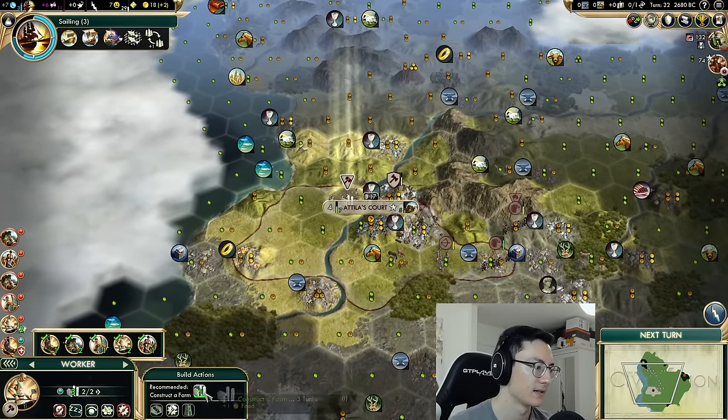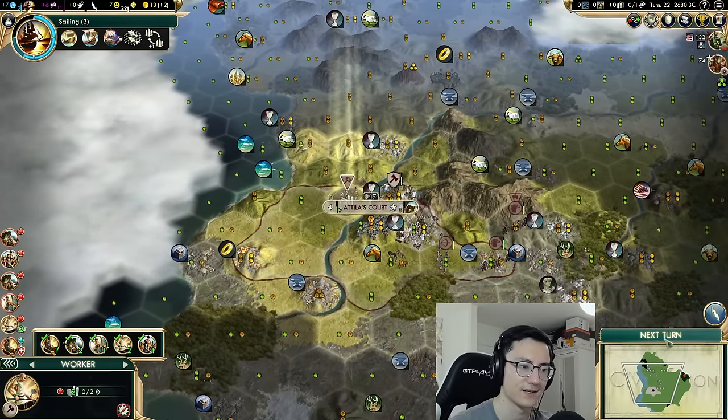Oftentimes your melee units are blocking to make sure your ranged units don't get attacked by your opponent's melee units. The faster your own melee units die, the sooner your ranged units get attacked — you don't want to help the AI in that regard. Let's heal up. We need to improve a lot of good tiles in our capital. The next big thing we need to do is go steal a worker from a city state.